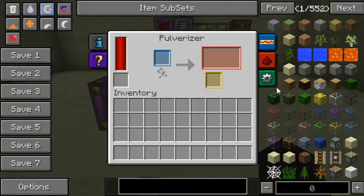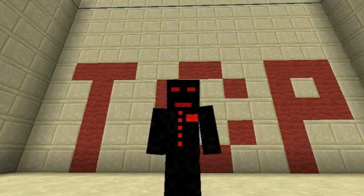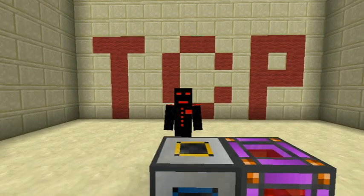Once again, it's a very quick machine to run over — it doesn't do much, but it's probably one of the most handy machines in the game. That's the Pulverizer — thank you very much for watching, see you guys in the next video.